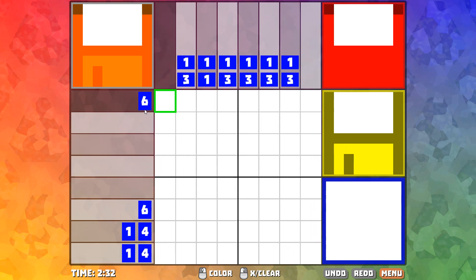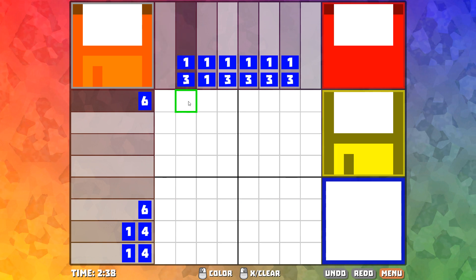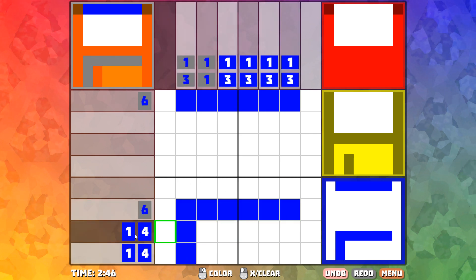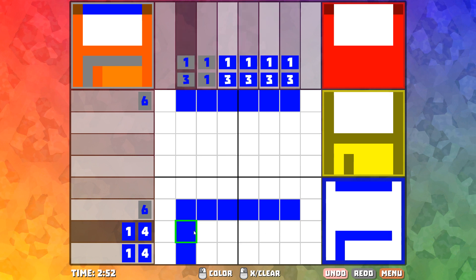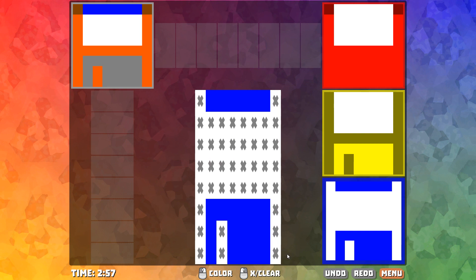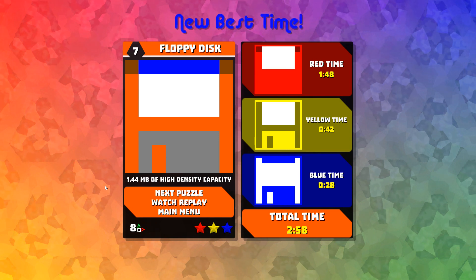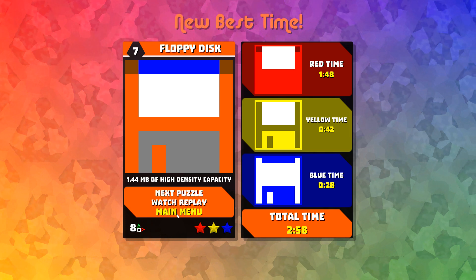I wonder what this image is going to be. We can see there are no colored cells in this column, which means that block of six has to be right here, since there are also no colored cells in that column. Whenever you have two adjacent groups of the same color, they obviously can't be touching — otherwise a one and a four would just be a group of five. So we know those two groups of four must be there, and we did it — we made a floppy disk. 1.44 megabytes of high density capacity. If you are too young to have ever used a floppy disk, yeah, for real, they were 1.44 megabytes. How did we ever survive?